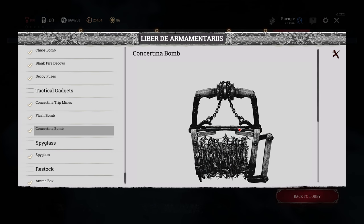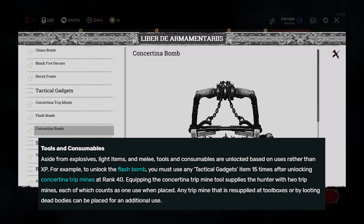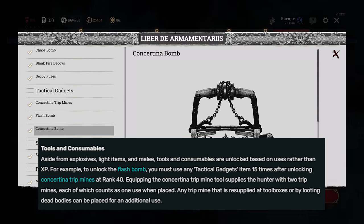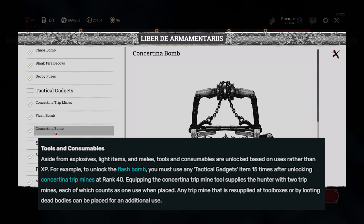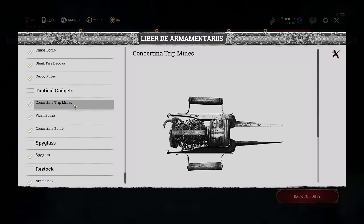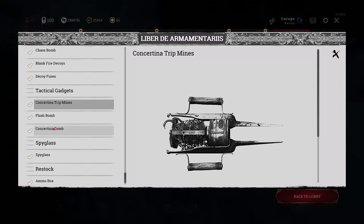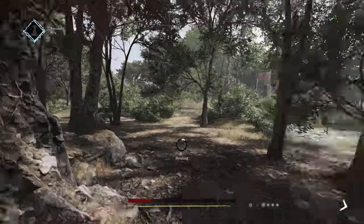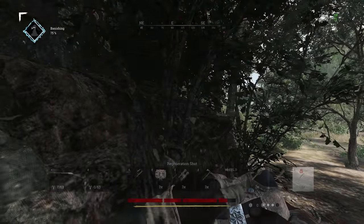If you don't have Konstantina bombs unlocked, let me tell you the best way to unlock them. First you need to reach rank 40, and to unlock it you need to use a tactical gadget 15 times. The tactical gadget category includes Konstantina tripmines, flash bombs, and Konstantina bombs. The easiest way is to go into a match with Konstantina tripmines, place them twice, and that will count towards the unlock for the Konstantina bomb. I will be part of this as well, so let's see what we can do together with Konstantina plays. Good luck and see you in the bayou full of Konstantina bombs and annoyed players.